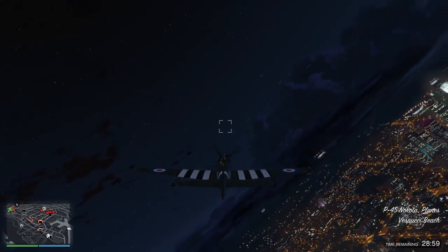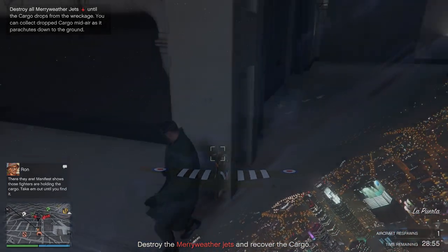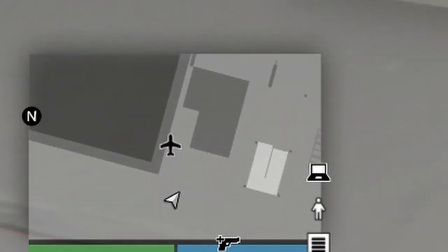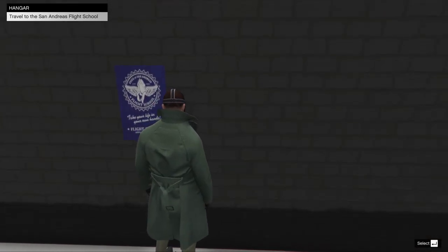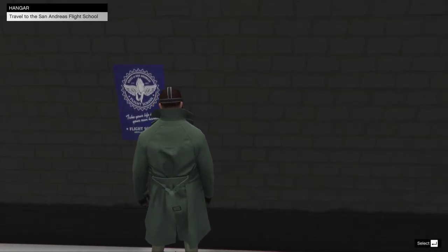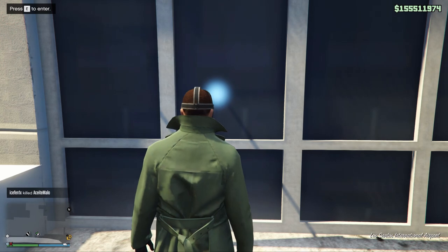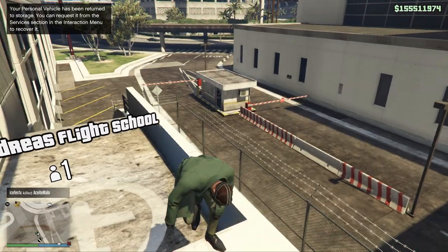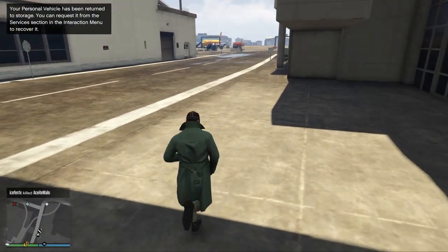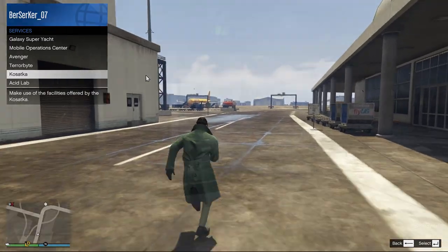Now with the money-making side of the improvements done, let's talk about some quick changes that have been made to the Hangar. If you go over to the plane icon on the map when you're inside the Hangar, you can approach this poster on the wall. This poster will allow you to spawn at the San Andreas Flight School. I honestly have no idea why this feature was added, as the Flight School is very close to the LSIA hangars — however, I guess it could make sense for the military base hangars in Fort Sancuro. Other than that, a pretty dumb feature, but either way, it was added.